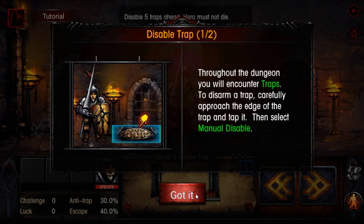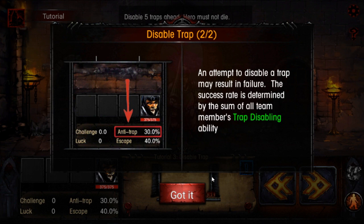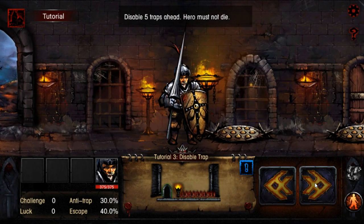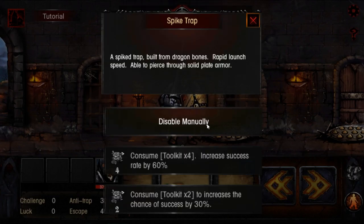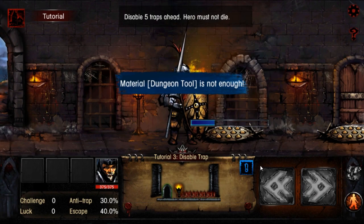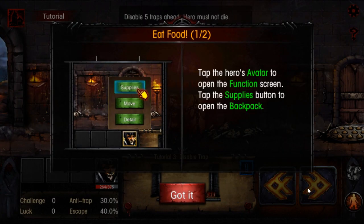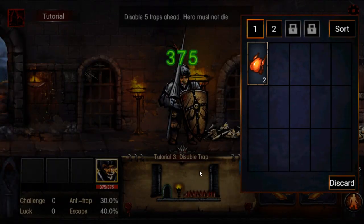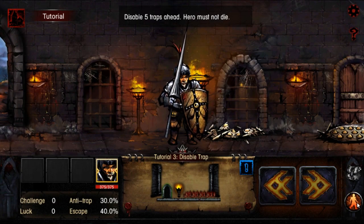Disabled traps. Throughout the dungeon, you will encounter traps. To disarm a trap, carefully approach the edge of it. Yeah, it's basically just the Darkest Dungeon. Find the tools — I guess I'm just gonna risk it. And I took damage. Great. So tap my character to go in my backpack. Supplies, HP — there we go. Actually, pretty straightforward.